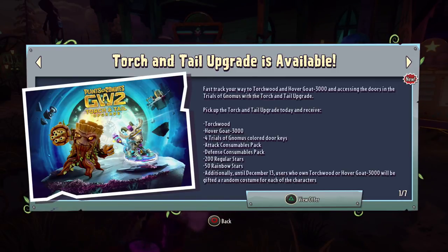Basically, if you don't want to go through all the Trials of Gnomus stuff to get the Torchwood and Hovergoat, you can get this pack and bypass all that. Pick up the Torch and Tail upgrade today and receive Torchwood, Hovergoat 3000, four Trials of Gnomus colored door keys, attack consumables pack, defense consumables pack, 200 regular stars, and 50 rainbow stars. Additionally, if you get this before December 13th, users who own Torchwood and Hovergoat 3000 will get random costumes for each.